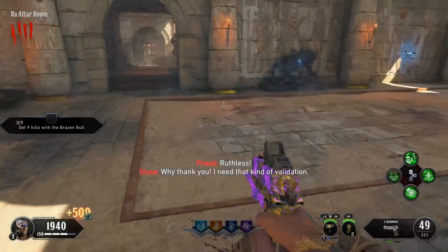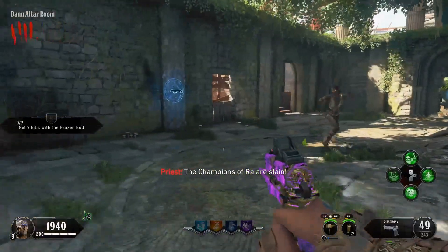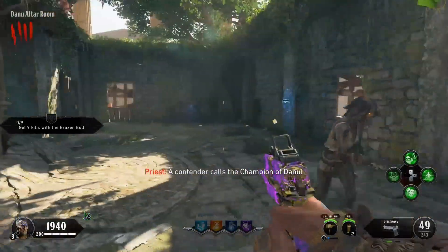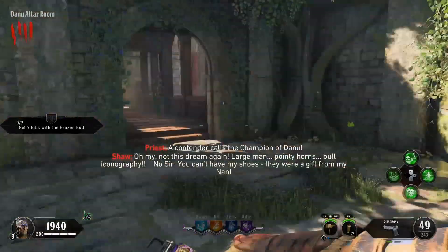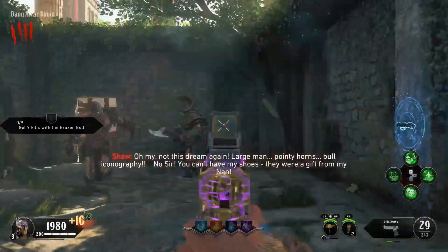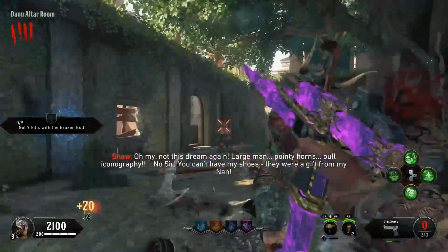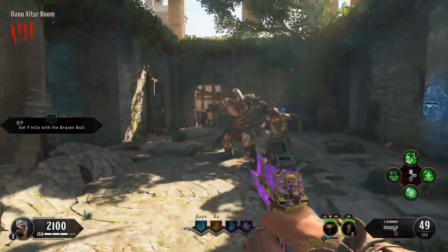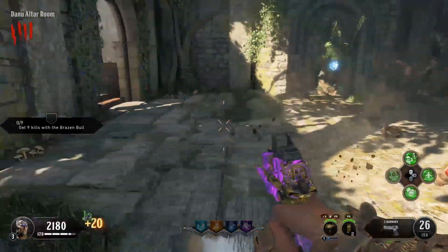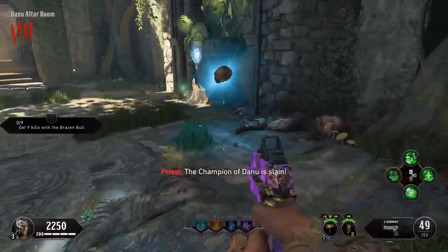Make sure you pick up his head. When you get to the Danu altar room, that's where you want to do the next gong. It's going to summon the Danu champion — this time we've got an axe-wielding gladiator and a normal gladiator. Take care of these guys, make sure you pick up the head, and we'll move on to the next one.